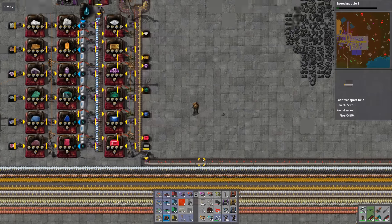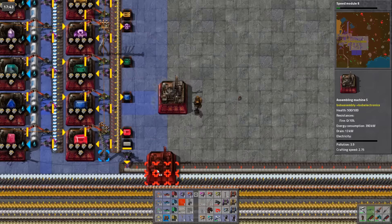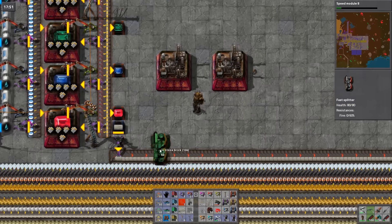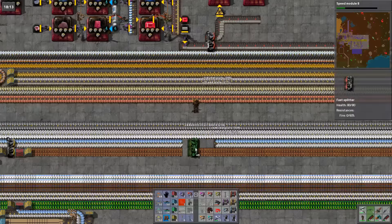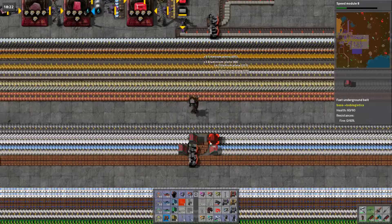Enough of that crap — stone brick, stone pipe and circuit boards. OK, so if we grab an assembly machine, I'm going to move them up a little bit. Stone pipe — stone bricks, stone bricks. You're making me... I require basic circuit boards. There we go. That's the thing — I'm using red belts for everything now.